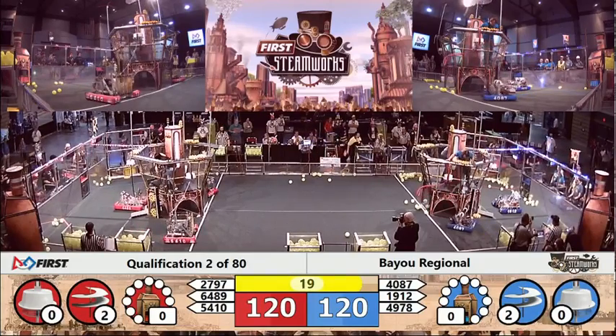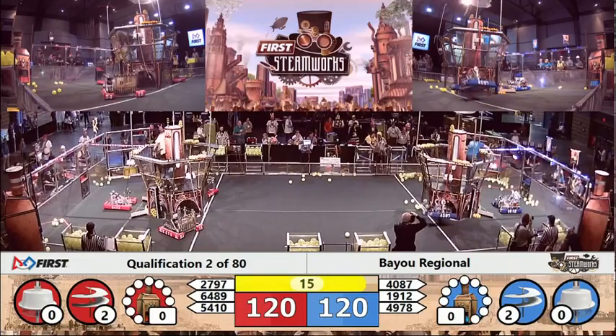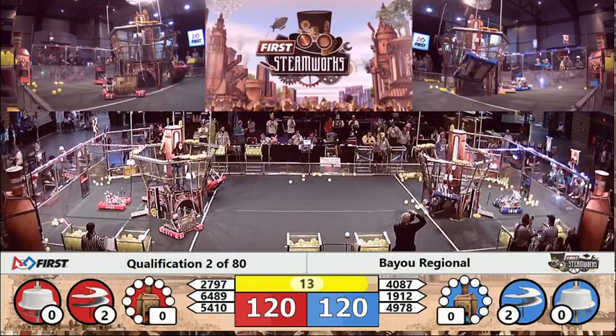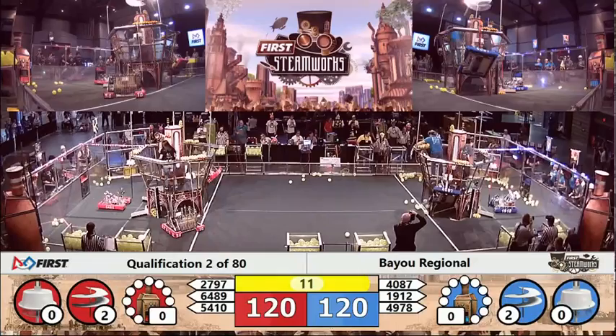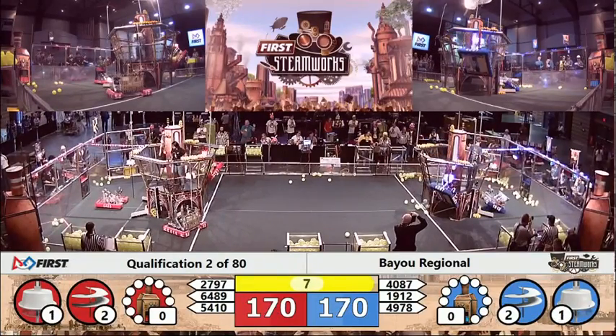Ropes going down. Robots going up. 40-87 is hooked, and up they go. 13 seconds remaining. 120 to 120. 40-87 is up, and that light has got to be lit at the end of the match. Blue is lit. Red is lit.